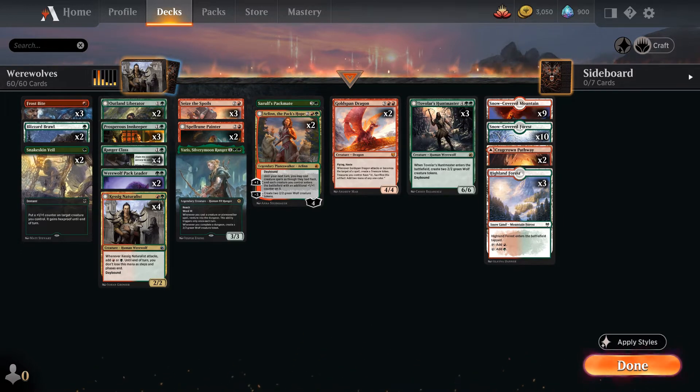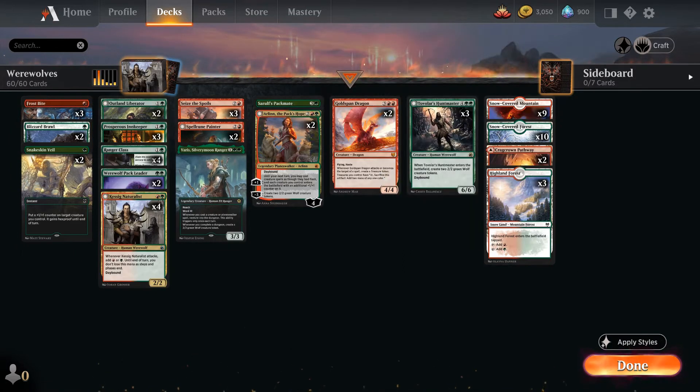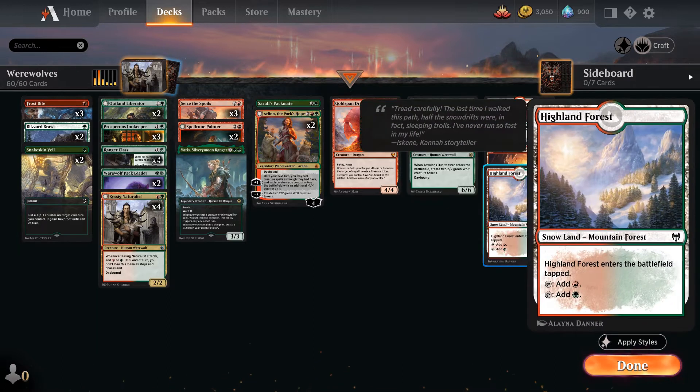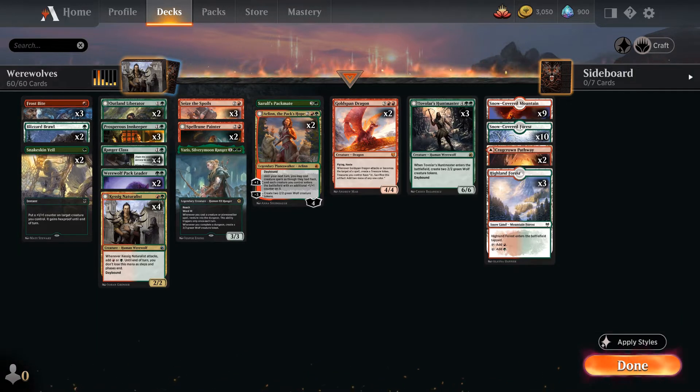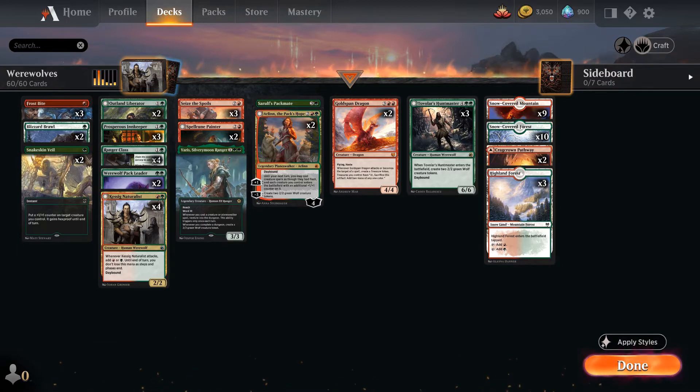The land base is very simple — we have snow in here, so we run Blizzard Brawl and Frostbite. We have 24 lands: five multicolored, ten green, nine red. That's the whole deck. I hope you love this deck as much as I do. Thanks for watching Menacing MTG — consider subscribing, likes, comments, notifications, all that stuff.